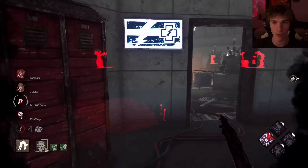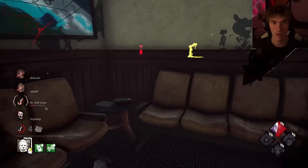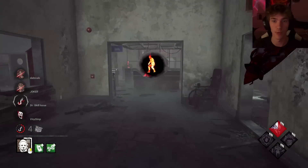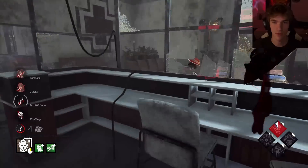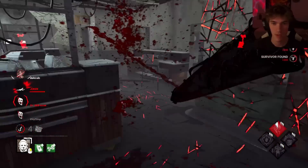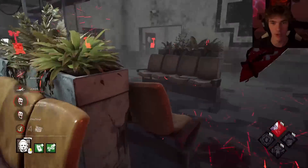Pick her up immediately because there's a hook right here — we're going to use her hook terror radius as Ultimate Weapon value while we're undetectable. So they're not going to know exactly where we are but we're always going to know where they are. They were over here — I see them! They're both on the pallet, the other person gave up. Yui's right here — I'd rather go for Yui.